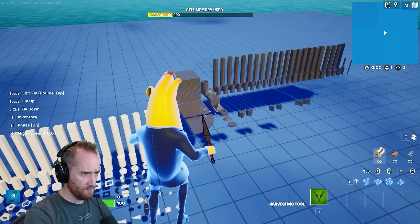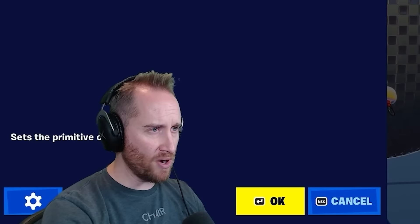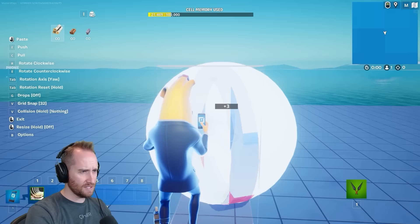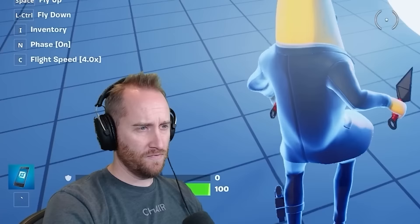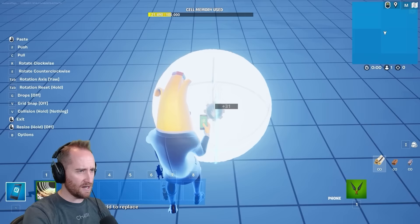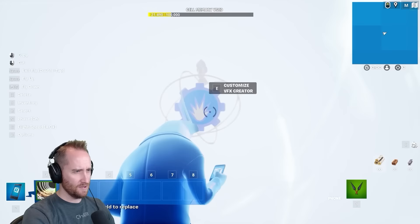Maybe what's happening here is Jonesy's trying to steal the zero point. We're gonna make a replica of the zero point. I'm gonna use the ring galleries and do a circle trick with this. I feel like primitive shapes just don't quite cut it. Epic, if you're watching this, please, for the love, give us the zero point prefabs and galleries. I've been messing around with some VFX. We're gonna put this in the middle and see if this looks good.